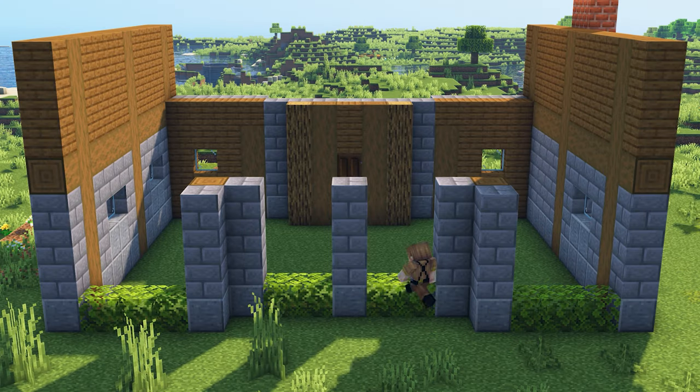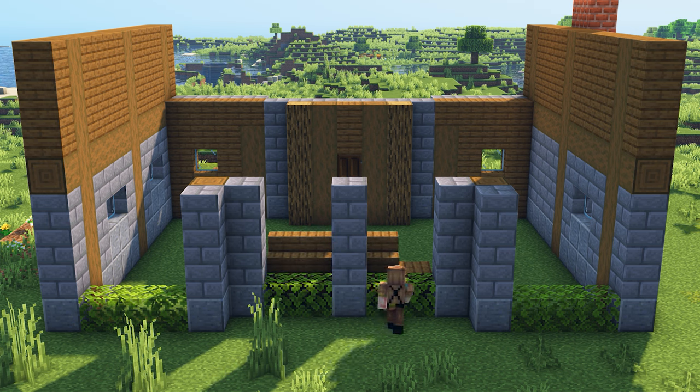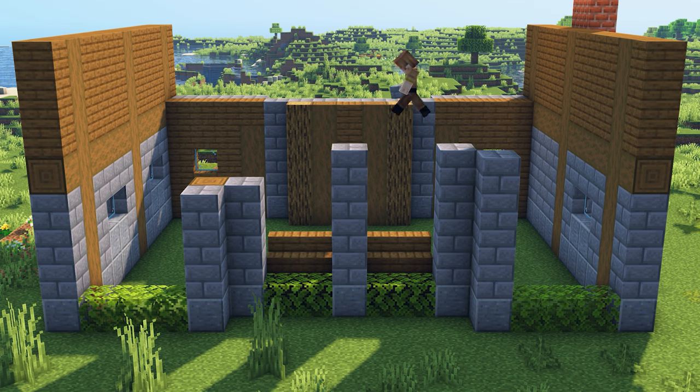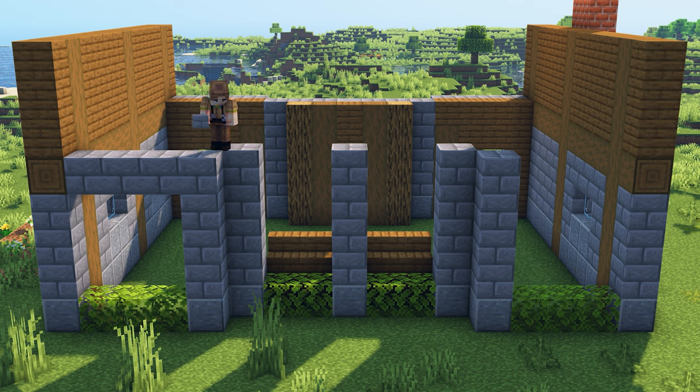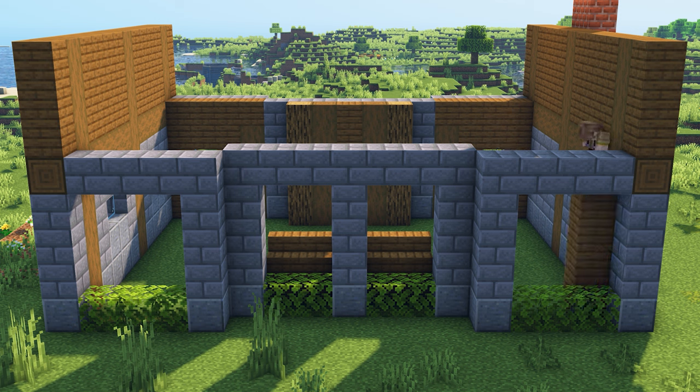Head to the back of the house and place spruce planks behind these leaves. On top, place spruce stairs. Get on top of the walls and add an additional stone brick on top of all of the stone brick pillars. Connect up all of the pillars again using stone bricks. We're going to build the exact same window designs that we did at the front of the house.